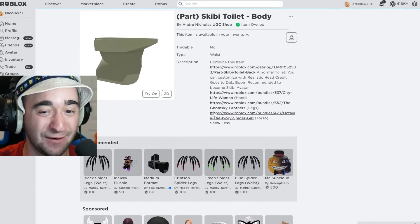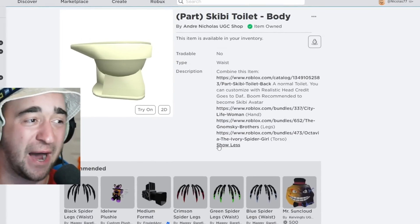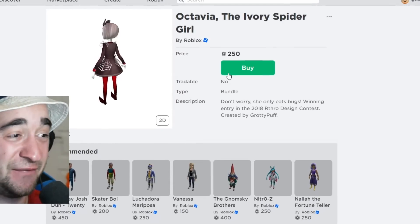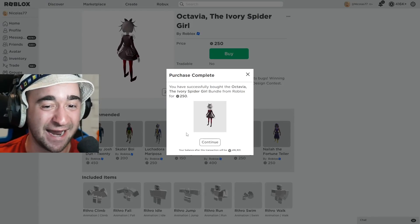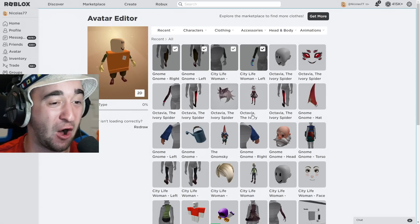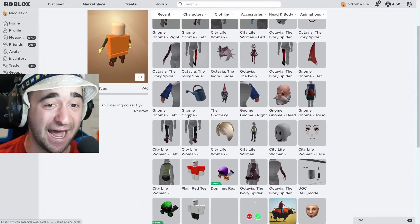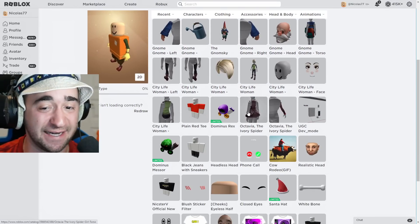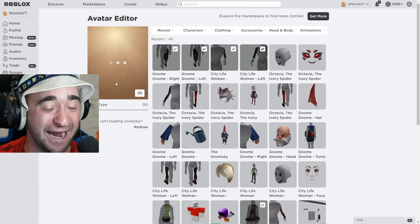Comment down below how short you think I am. The last thing we need is the torso itself from the Octavia Spider Girl — another 250 Robux. We are really breaking the bank just to make Skibidi Toilet. Let's go to our avatar. The moment we have all been waiting for before trying to get the toilet itself and the three heads — the most cursed thing you have ever seen. We just equipped the torso now and we are on our way.